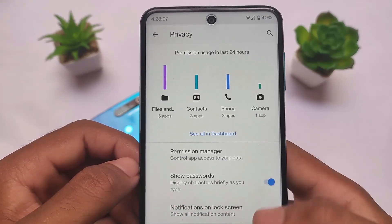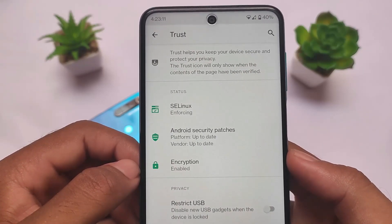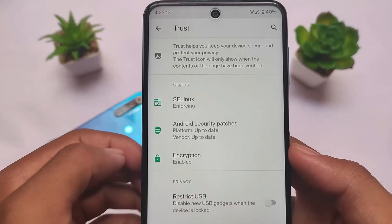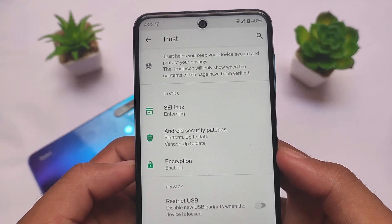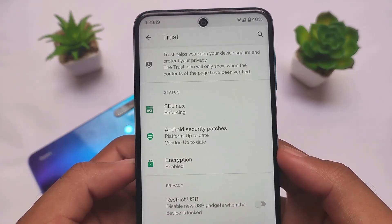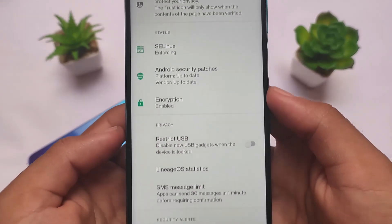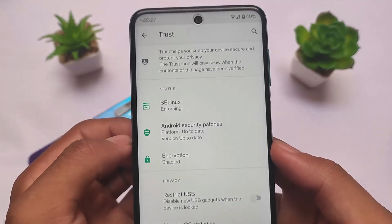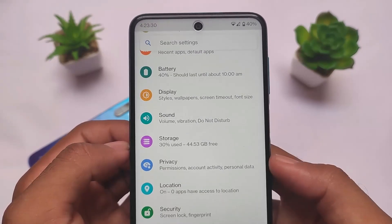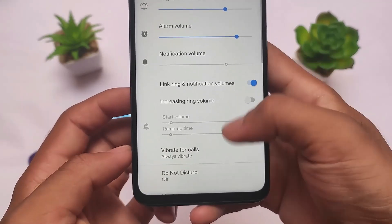So the major drawbacks are: no face unlock, and SafetyNet has issues. Aside from that, there are no major issues. It has a Trust option for privacy-related things that helps keep your device secure — encryption is enabled and SELinux is enforcing. I installed it using Orange Fox custom recovery and got some encryption issues, so if you want to try it from the LineageOS recovery you can.